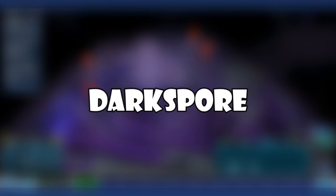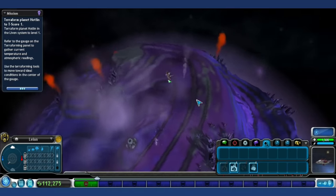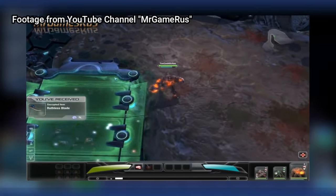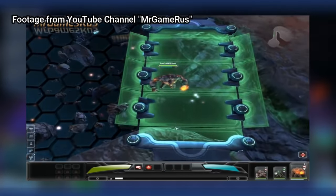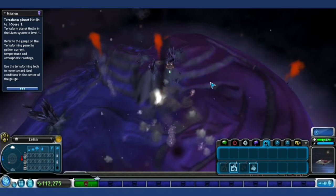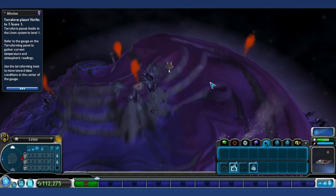Dark Spore: In 2011, EA released an online multiplayer spiritual successor to Spore named Dark Spore. The game had a much darker tone, a greater focus on combat, and was much more rudimentary with its editors. It seems like gamers inside and out of the Spore fandom thought it was pretty subpar. The servers were shut down in 2016, so it's unplayable today, though there are rumors of private servers run by fans.